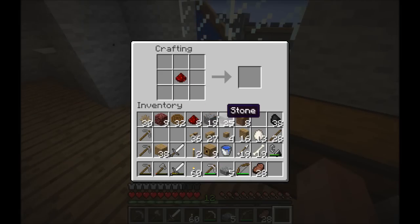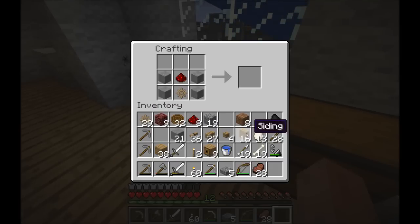So, redstone in the middle, smooth stone down the sides. This is very similar to the Hibachi but in the middle is where it changes slightly. And along the top. So that is a turntable.